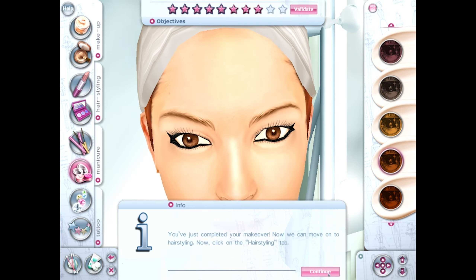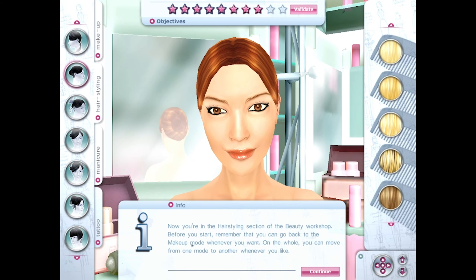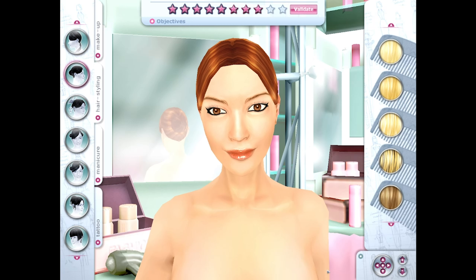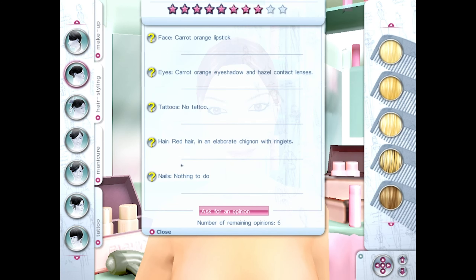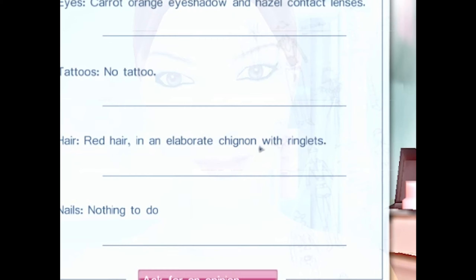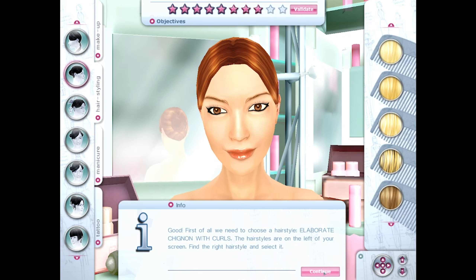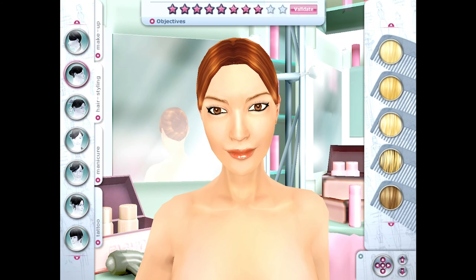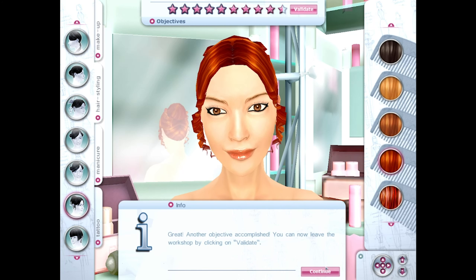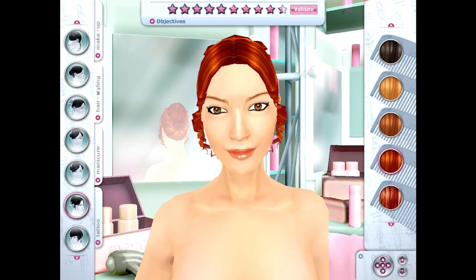You've completed your first makeover — now move on to hair styling. Go to the makeup model whenever you want — you can move from one mode to another whenever you like. Let's get straight to work. Nails — nothing to do, the nails are perfect. Red hair — elaborate chic. What is this, a bagel with ringlets? Elaborate curls — I literally have no idea how to pronounce that. The hairstyles are on the left of your screen. We're really going downtown with the entire Chinese outfit getup. Select a red dye — not carrot. Another objective completed — I can leave the workshop by clicking validate. Do you want to apply tattoos? Frenchman, stop telling a woman things she didn't ask for.